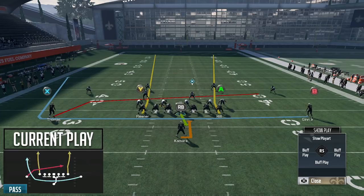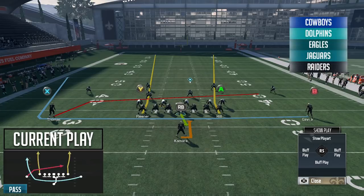Getting into this play, it's in five different playbooks that I've counted. You can see on the side of the screen the five books that you can find this play in. The route that's going to do a great job of beating man-to-man coverage is that Ted Ginn Jr. route on the automotion wheel.